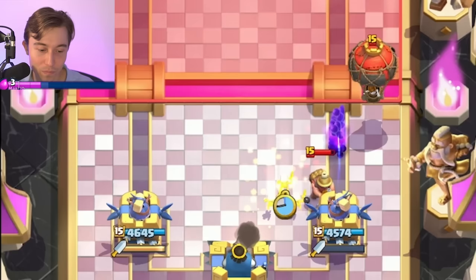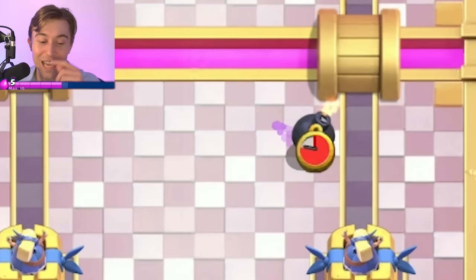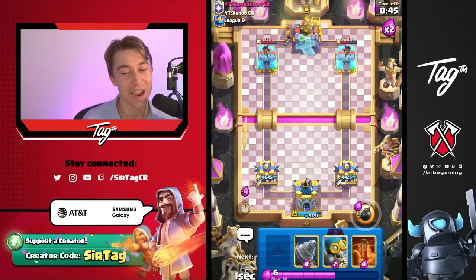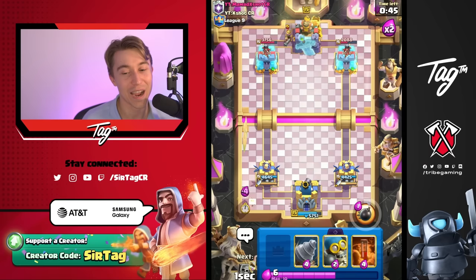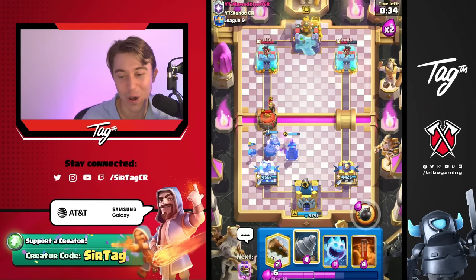Even if he wants to spam, he'll probably go in for a miner prediction — which is exactly what happened. Then we go in for a Tesla, pull back the balloon, and Ice Spirit. We do not get our Tesla predicted, and even against good players, he's not even allowed to get balloon death damage there. The miner was just too obvious. We're going to get back to an Evolved Tesla — if he goes in for the miner, we're just going to let it happen this time because we've got the evo.